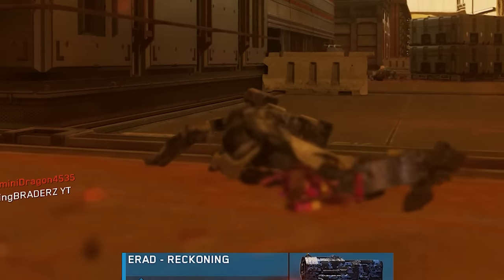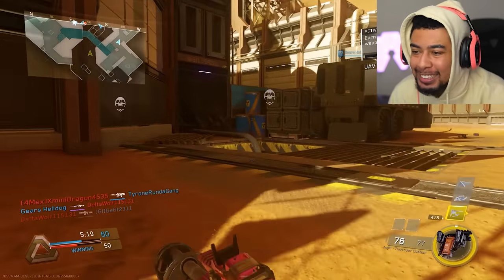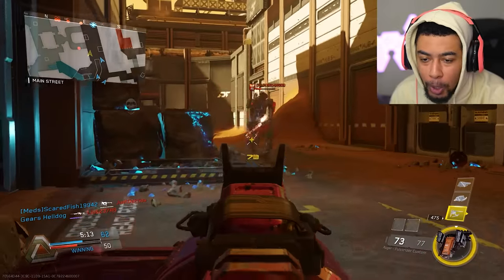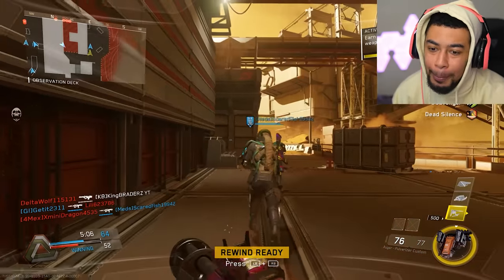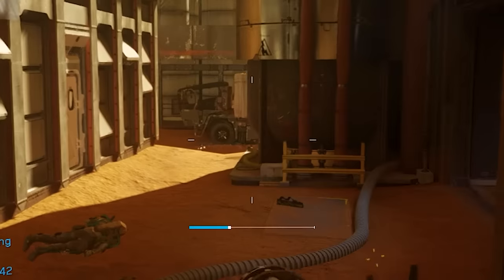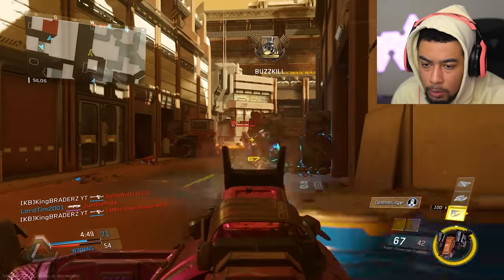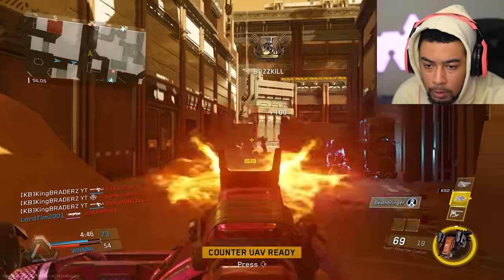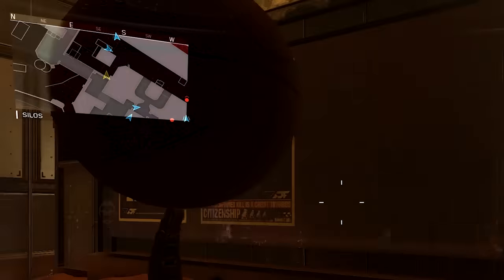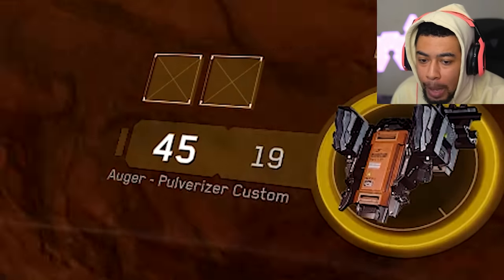In this game the camos actually pop up on screen, which I find amazing — why is that not just a standard in these recent titles? Now you just get a little trophy pop-up and you have no idea what it was for, sometimes they don't even pop up. This weapon's actually pretty good. Wait — this variant is crazy! If you get a double kill, it reloads your weapon automatically.